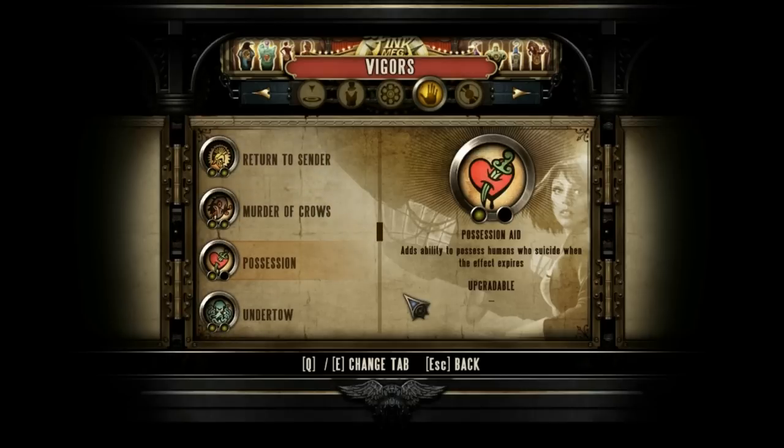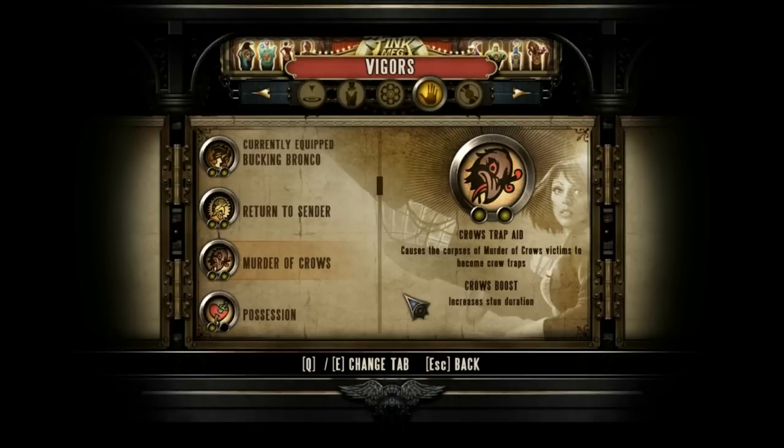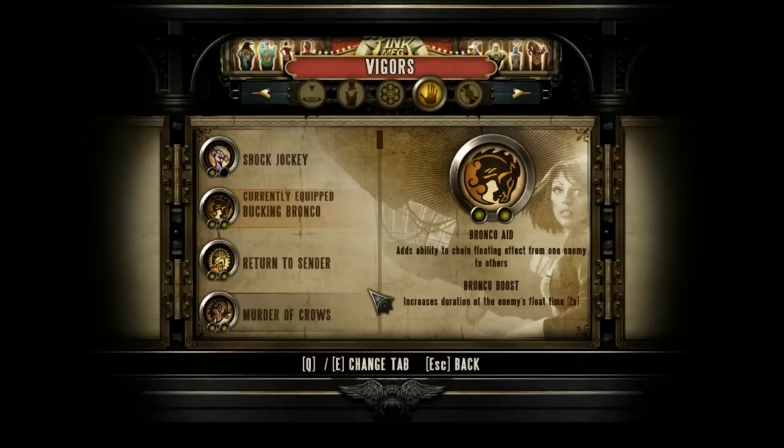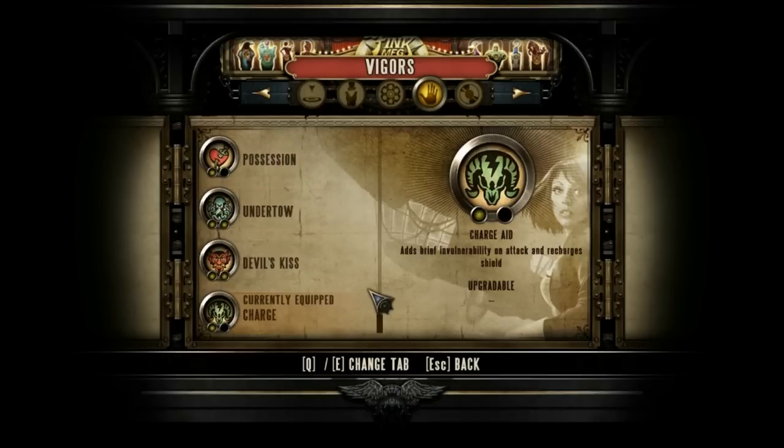Undertow, along with Return to Sender, is fairly expensive when you think about the salt use, but when you use it correctly it actually ends up saving you a lot of salts. You can blow people over railings, pull them to you, and use the shock to synergize with the water — it works really well, honestly. You're gonna see me use a couple of these vigors, and I almost upgraded all of them.